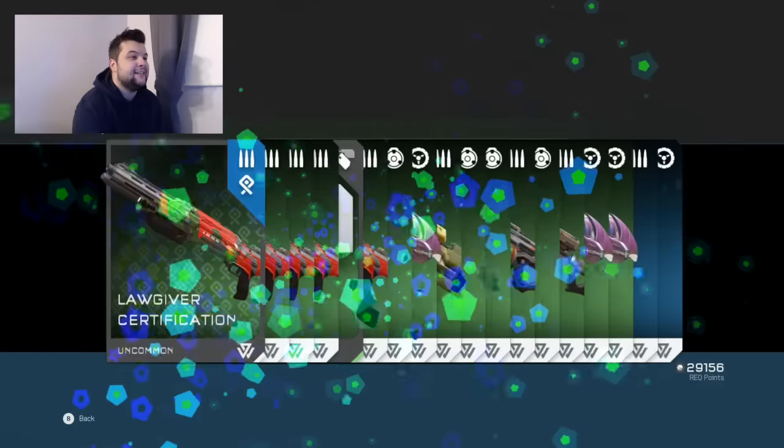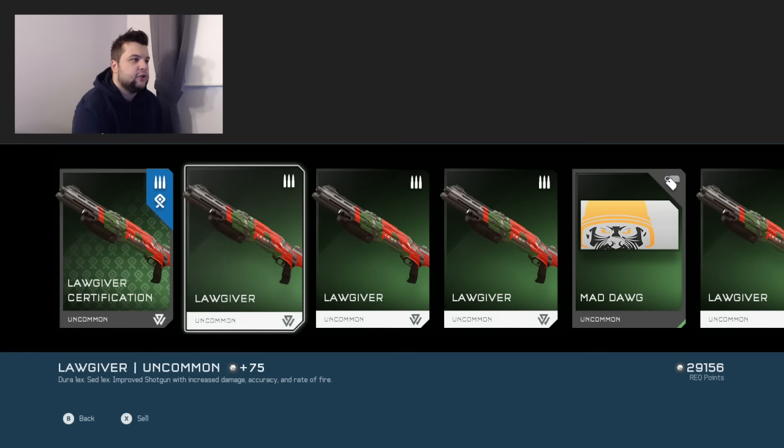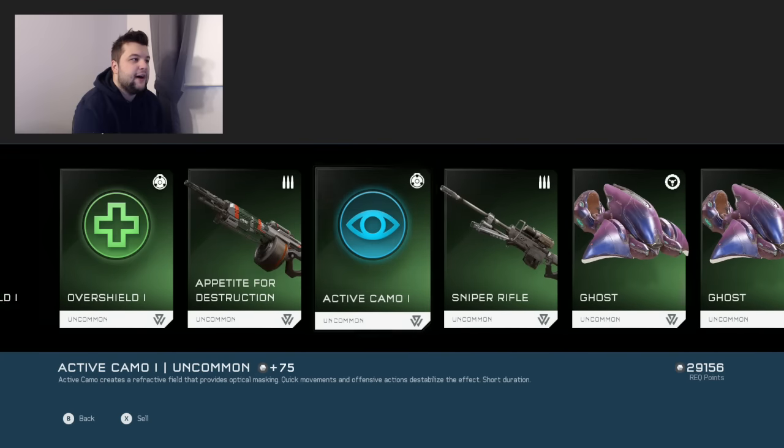Second gold pack processing. I got a log giver certification, which looks pretty cool. I don't know exactly what kind of weapon it is — it looks like a shotgun just from the icon. So I got the certification for that, which means I can unlock more of them. I got another emblem and some other useless stuff.